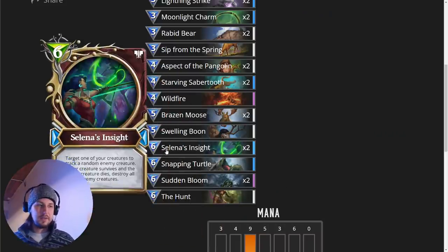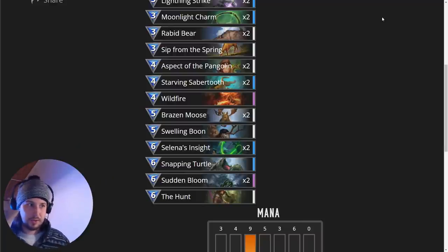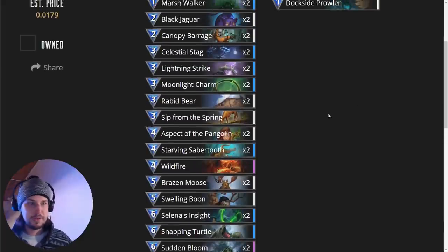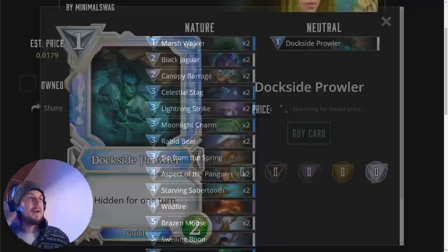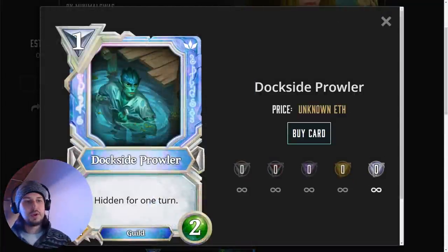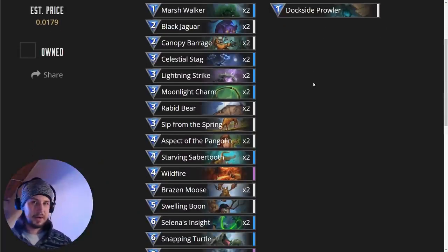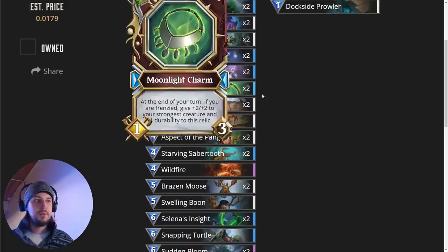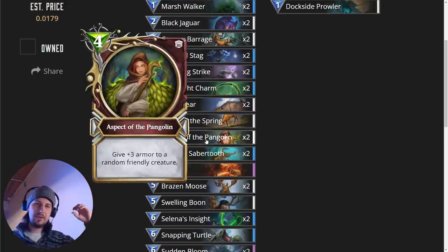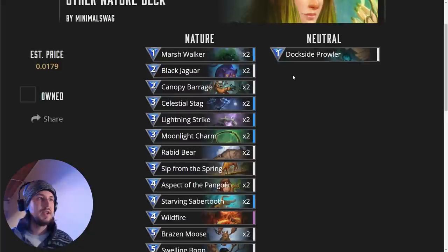Finally, we have another situational card: the Hunt. We're only running one of them, and this is just to clear if they have certain cards. It can be used to clear one big creature or a bunch of little ones, but we only have one unlike normal nature decks because we have so many other better ways to clear the board. We also have one Dockside Prowler — a one-drop hidden unit — so we can keep it away from being killed by a spell while we're waiting to buff it up with Swelling Boon, Moonlight Charm, or Aspect of the Pangolin, and get it down before we're ready to drop Selina's Insight in case we have nothing else on board.